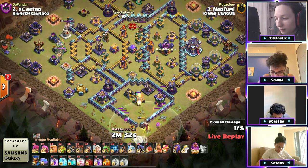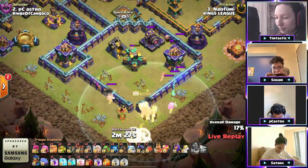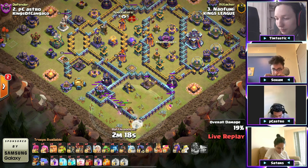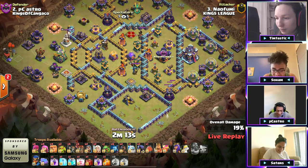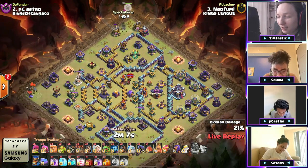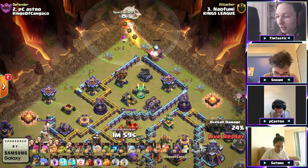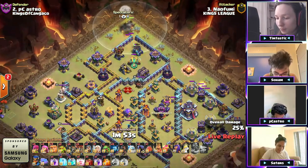Oh what — oh my God — that warden ability! That's going to hurt. He's got four — he recalls the warden! Look at that — he recalled the healers before that red air bomb hit them, that's actually nice. He's going to double warden walk the scattershot compartments. But the problem is no more... oh, he's going to double recall warden! But the warden has no ability now. He recalled the warden from there — he's going to recall the warden again.